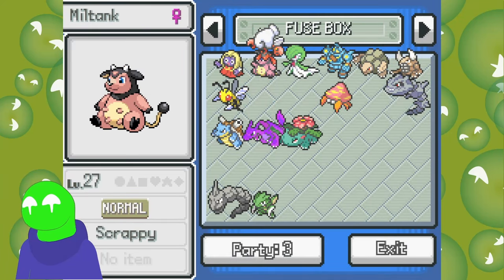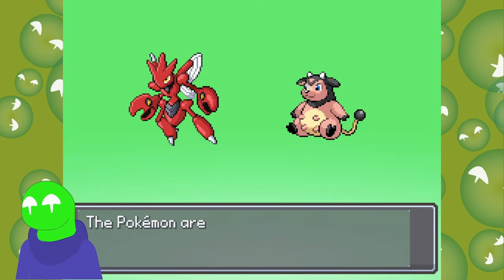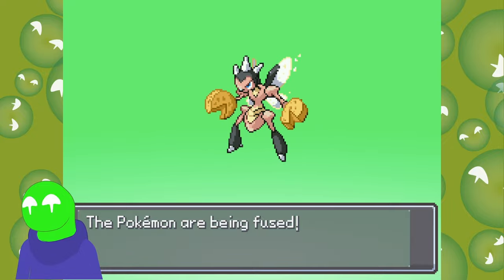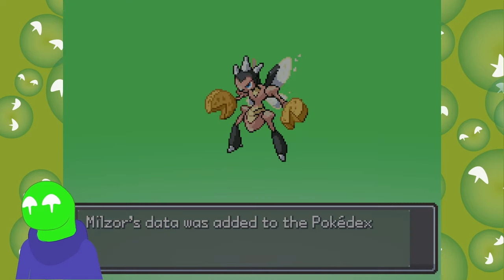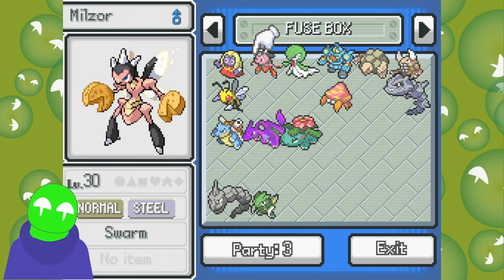We didn't see Miltank and Scizor — I got it right this time. I can already see the little speckles. Its wings are going to be milk. I wish it was paint — oh man, I want to live in that world. Wait — it's cheese! I was so focused on the wings I overlooked the cheese wheel. Who did this to you? So good.